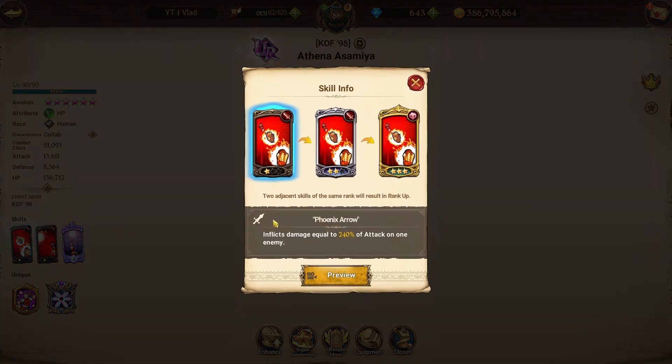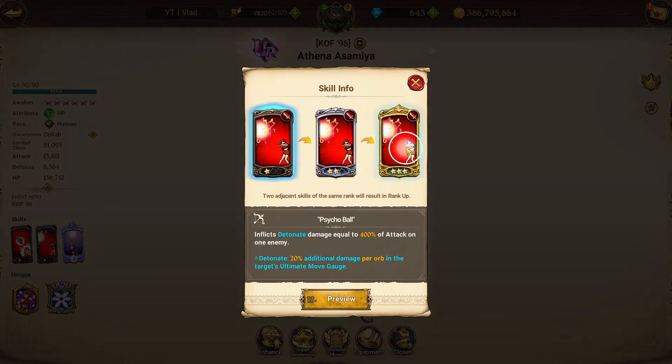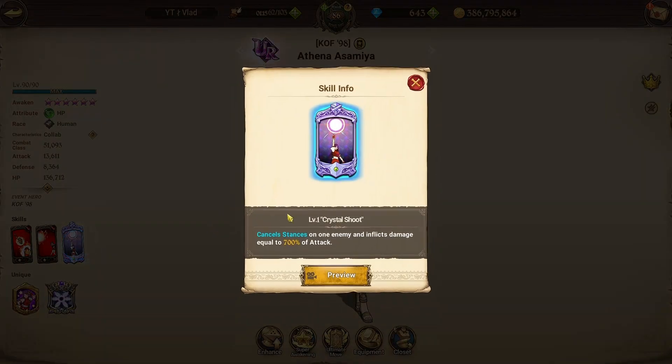If you guys don't know what Athena does, her first skill inflicts cancel stances on one enemy and inflicts damage equal to 500% of attack, then stuns for one turn — definitely a card that works a lot better at three star than at one star. The second skill inflicts detonate damage equal to 400% of attack on one enemy. The ultimate cancels stances on one enemy and inflicts damage equal to 700% of attack. I could see some Barn teams where Arthur spams Nameless Dance and you use this to remove that, maybe throwing out the Mildred ultimate to try and kill Barn — could work pretty well.